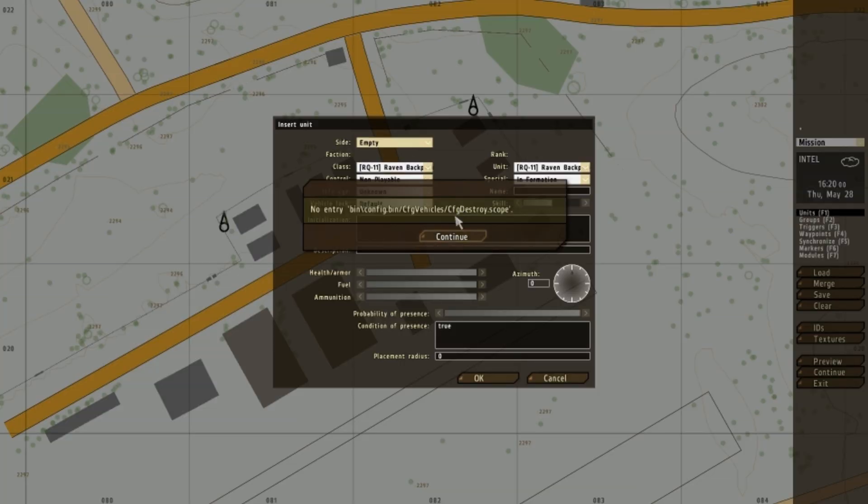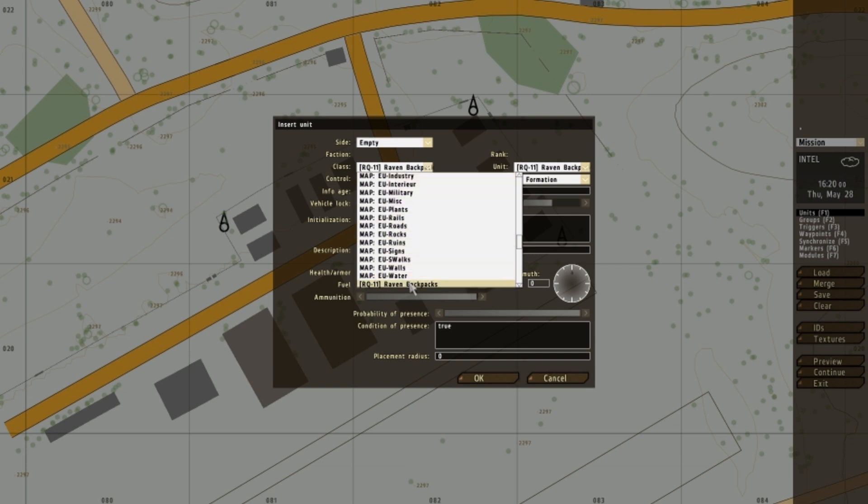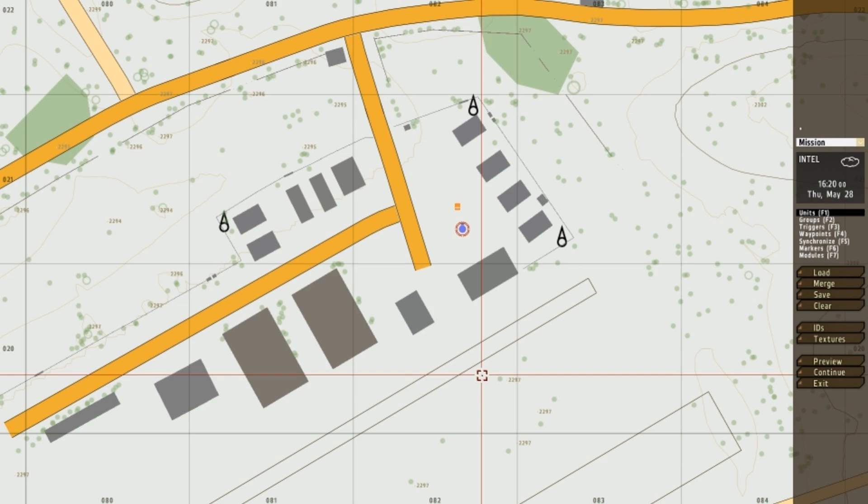Alright, so to spawn the RQ-11 Raven, go into the menu, empty, RQ11, and then for unit it's the only selection there, hit OK, and there you go.